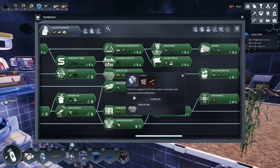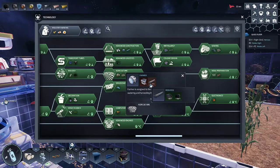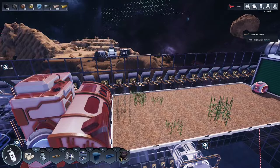You will also need to produce farmers from the robotic assembly line. You will need gears and iron rods. As you see here we've already placed our farm down and expanded our potential farmland.